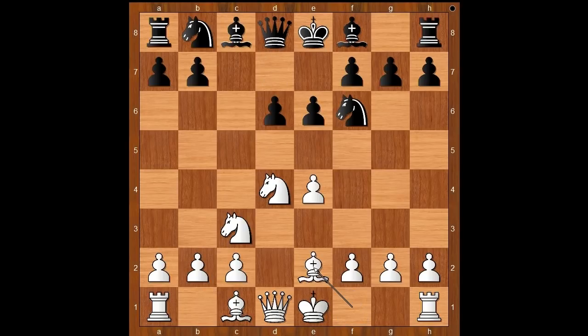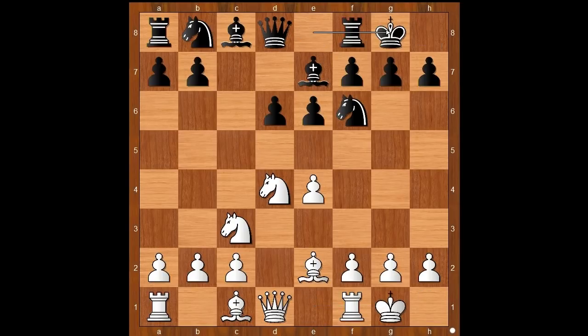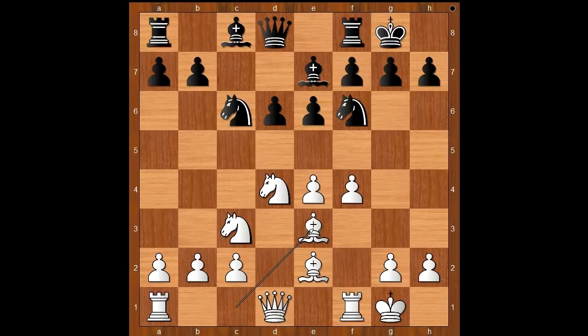Be2, Be7, and both players castled kingside. f4 — this is the main line. Nc6, Be3, a6, controlling the b5 square. a4, preventing b5 later on.